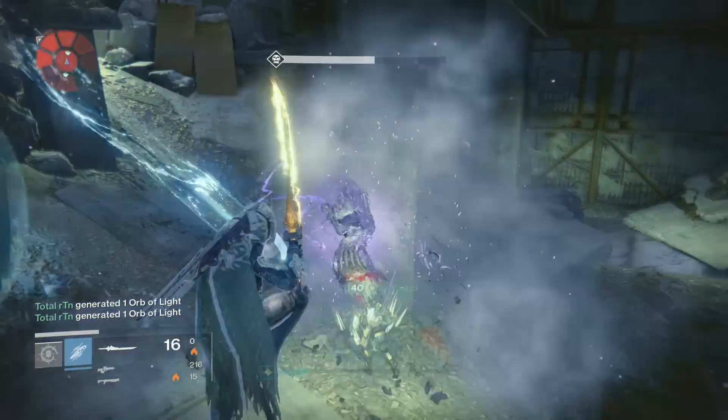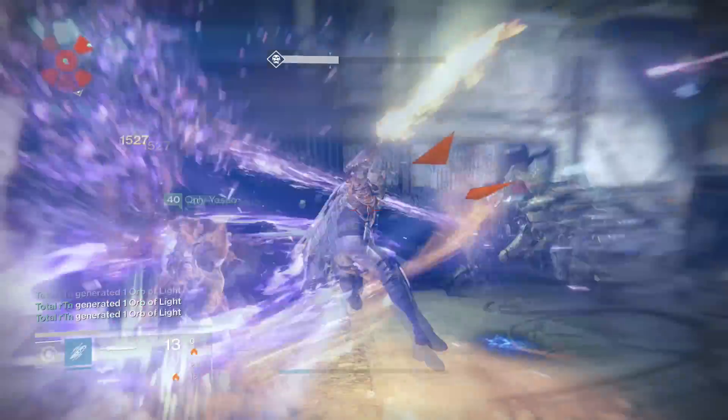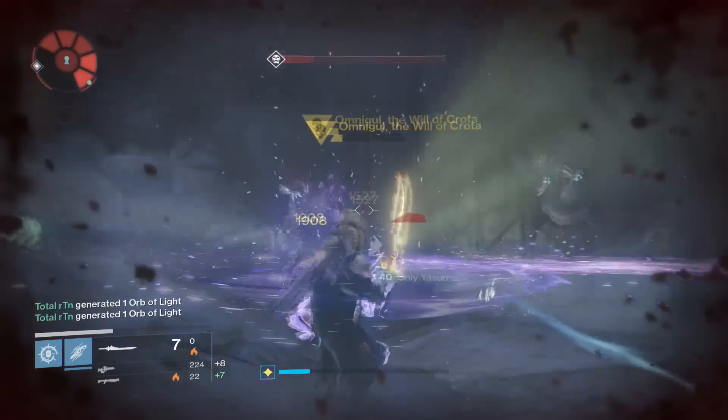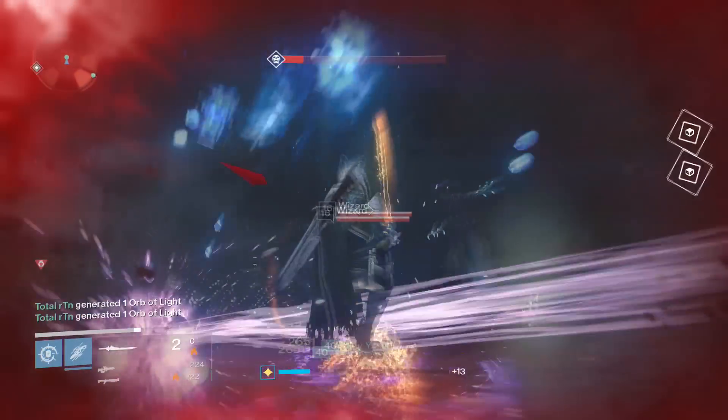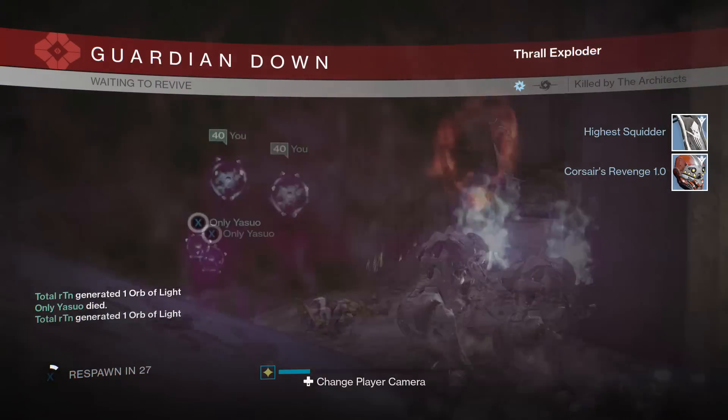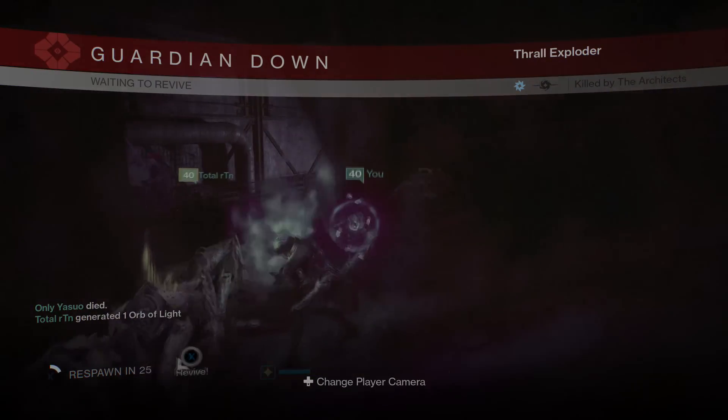If done right, she'll drop two to three blue engrams and maybe a legendary. You can also get a strike-exclusive warlock bond and pulse rifle from the strike. That's it, guys — make sure to subscribe, like, comment, and we'll see you next time. Peace.